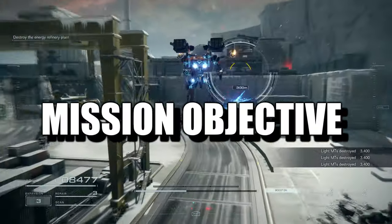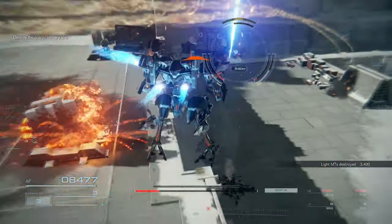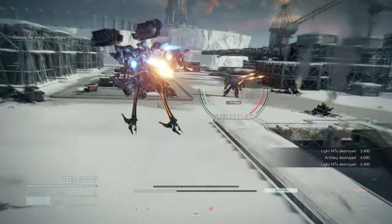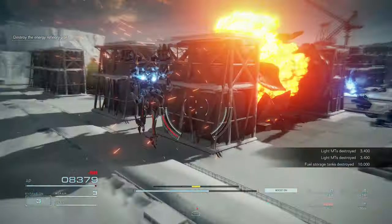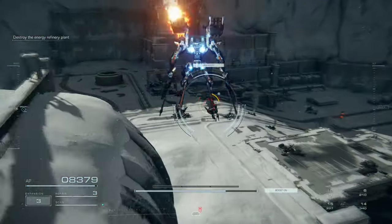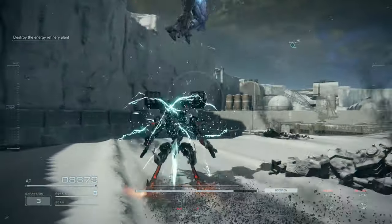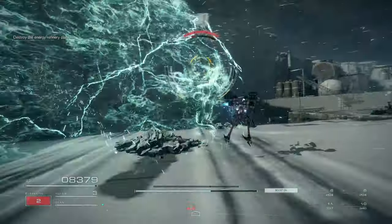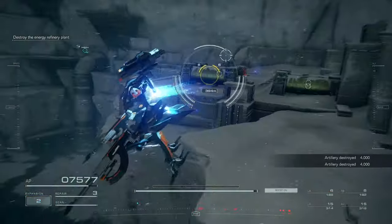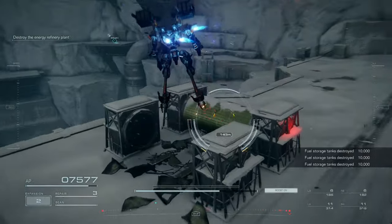Last but not the least, you need to eliminate enemy forces and destroy the main objective. This means you have to do the mission fast while also destroying enemy targets and enemy forces — you can't just speedrun and avoid the enemies. You have to destroy them, but not all of them. You can destroy around 40% of enemy forces, which is very forgiving. So these are the things you need to do in order to S rank a mission. If I missed any, please write it down in the comments below. Thank you for watching and have a nice day.